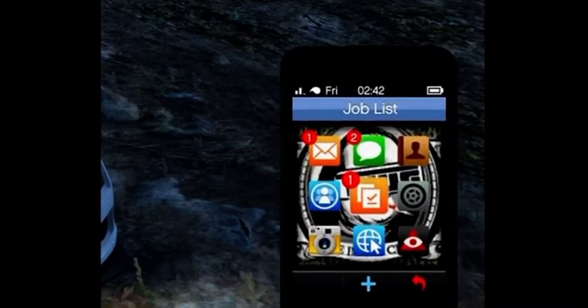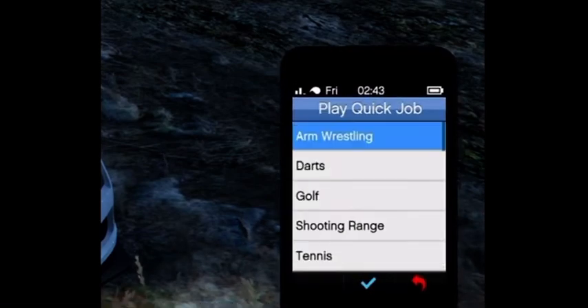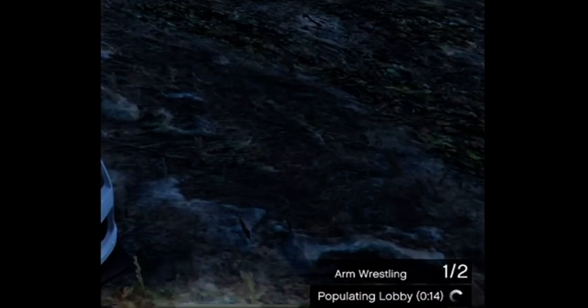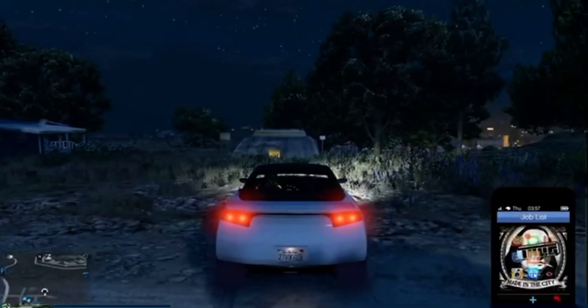Load into an invite-only session with a friend. Have your friend start up a quick job activity — open up his phone, go to Quick Jobs, go down to Activities, and start up Arm Wrestling with Friends in Session. After 12 seconds he should see 'Populating' in the lower right-hand corner. From here, you need to be at the bunker and call out any random vehicle or motorcycle. Sit inside it and face toward the bunker entrance.